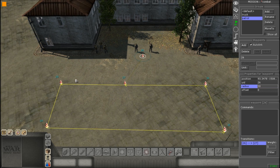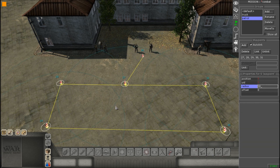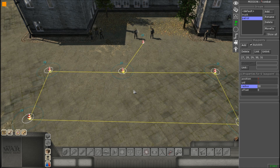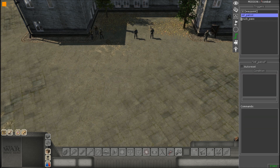Now what we're doing is we're selecting all the waypoints and we're changing the radius. The reason why is so they have better, more accurate movement when they're walking around, so they don't just walk around randomly, because sometimes that happens if you have larger waypoints in their radius.